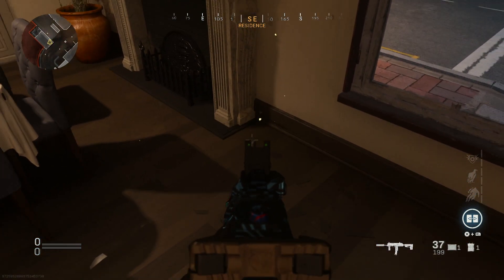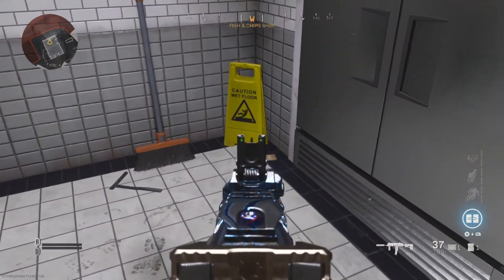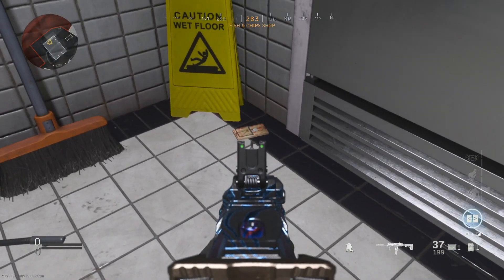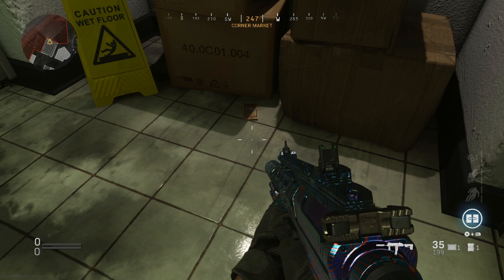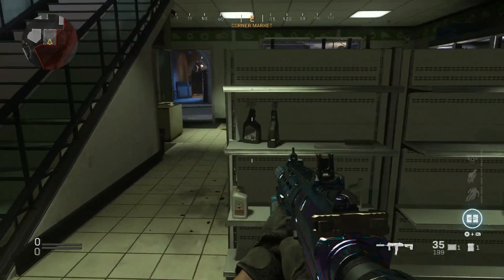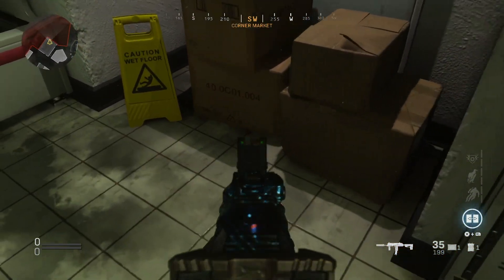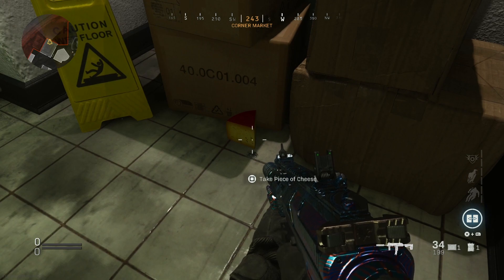Where I got mine will be completely different to where you get yours. What you guys are seeing right now is where my five mouse traps spawned. These mouse traps can be found near trash bins, inside houses, in the restaurants, and even on the road just lying there. So when you guys are completing this easter egg, you have to pay close attention because they can spawn absolutely anywhere and everywhere.